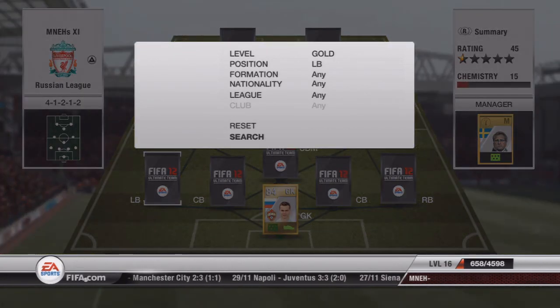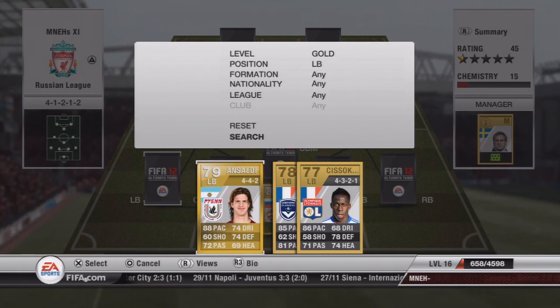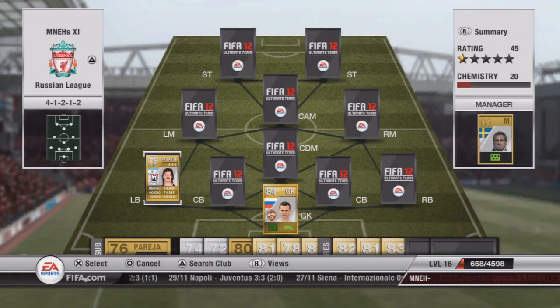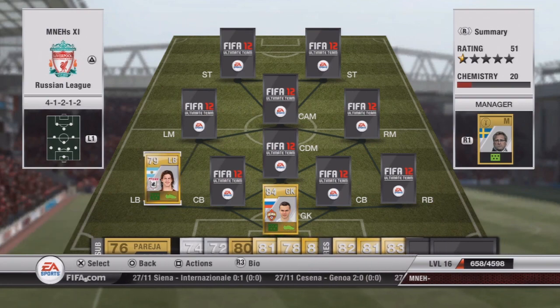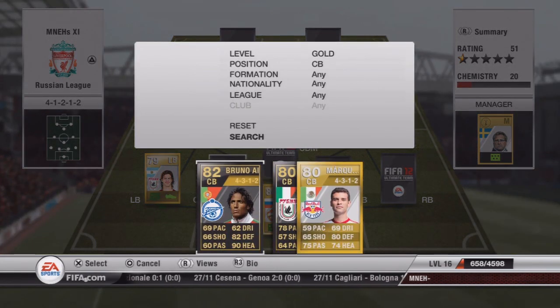Our left back is Ansela D — excuse me for some of the pronunciations. He costs about 800 coins and he's a good player with 88 pace, so he does keep up well with the faster players in the game. Our first gold centre back is coming up next.